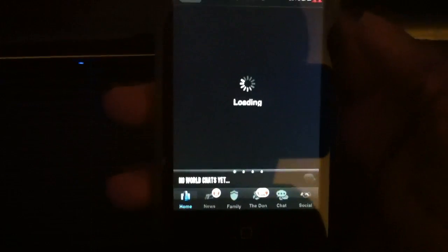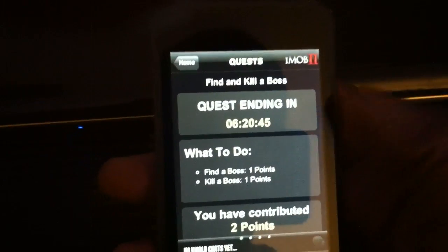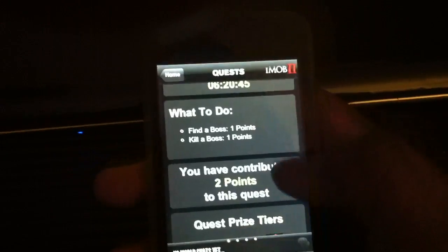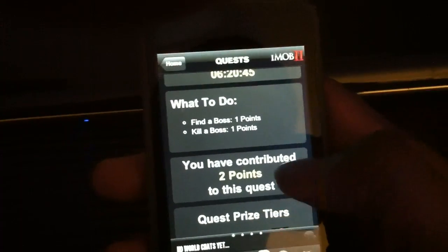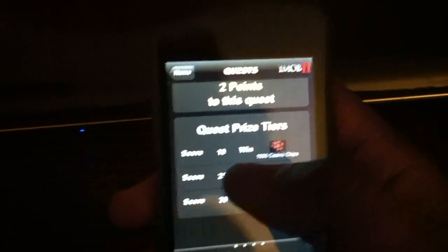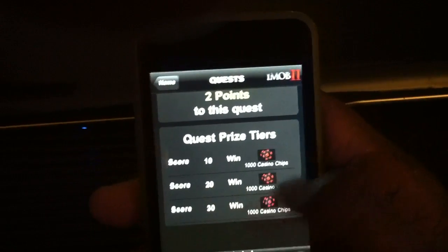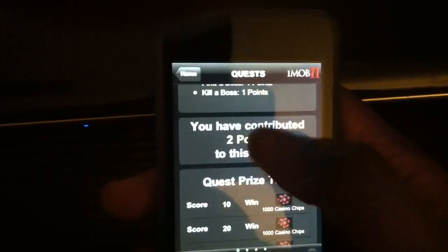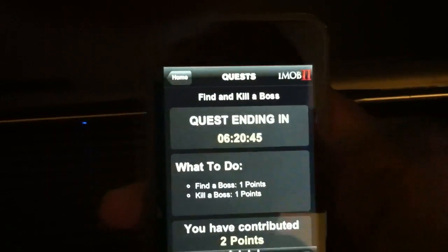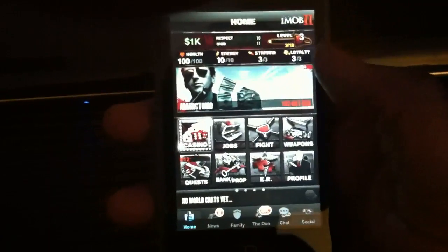The quest system is pretty cool — it's kind of like OG Rock. You have to do a certain amount of stuff. Like, if you find a boss you get one point, and if you kill a boss you get one point. I found and killed a boss earlier, so I contributed two points to this quest. If I get up to 10, I win 1,000 casino chips. The more you do, the more chips you get when the time runs out. There's 6 hours and 20 minutes remaining in this quest.